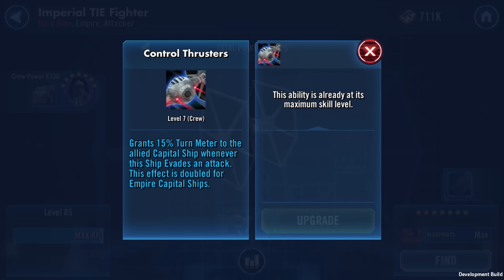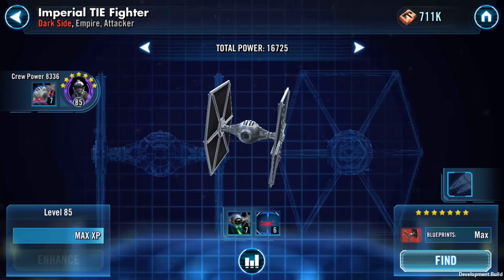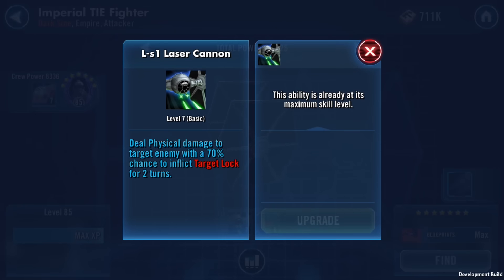Obviously the ship has got to evade for this to take effect. The LS-1 Laser Cannon deals physical damage to a target enemy with a 70% chance to inflict target lock. Target lock is a negative status effect that goes onto the opposing ship — it doesn't do anything until it is triggered by whatever ship attacks it, then it unlocks that ship's ability because they're target locked. You need ships like this to apply that target lock, and he's going to do it 70% of the time, which is pretty good.